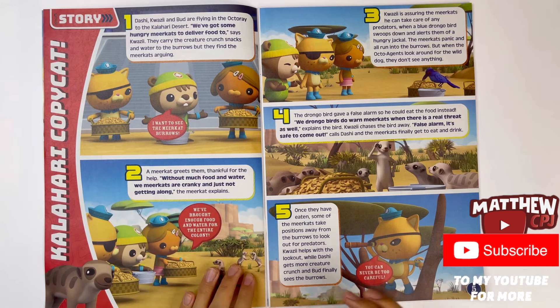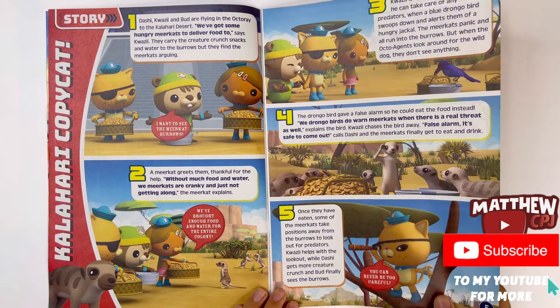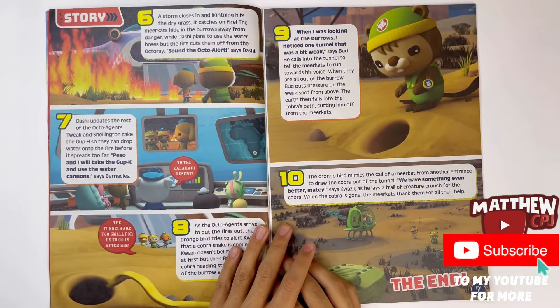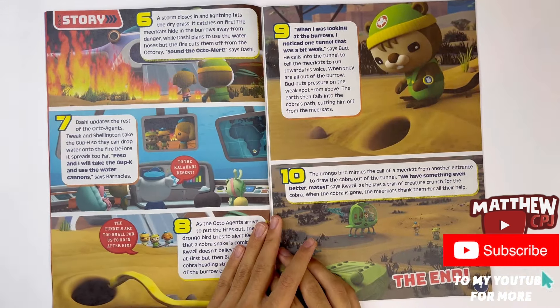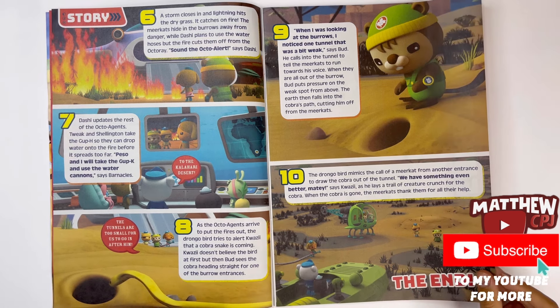Kalahari Puppycat. And this is a story. Here, Tweak, Quasi, and Buddy meet a gang of meerkats. Look out for a cobra snake.